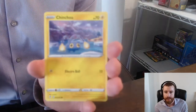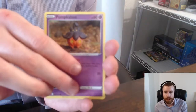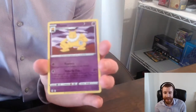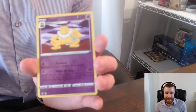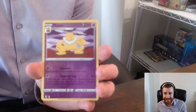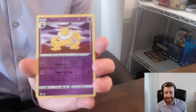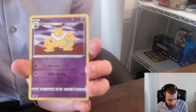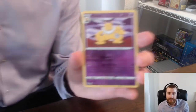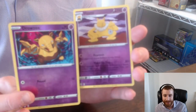Pack two: Shelgon, Litleo, Chinchou, Pumpkaboo, Carvanha, and a Reverse Hypno. We were just talking about whether there's a Hypno in the set, and here we go — it's like the packs can hear us talking. We do have a Hypno now, and since we got the Reverse Drowsy before, we've got the reverse master set of the Drowsy and Hypno evolution chain in just one opening. Pretty cool.